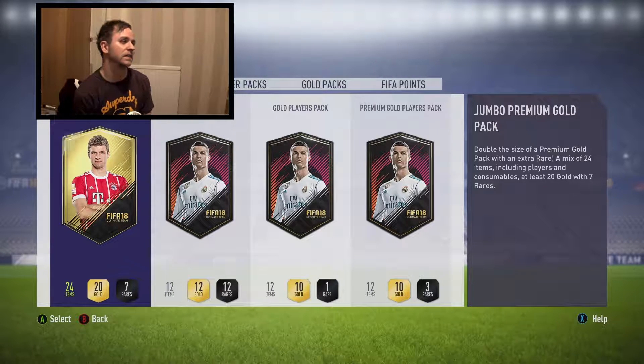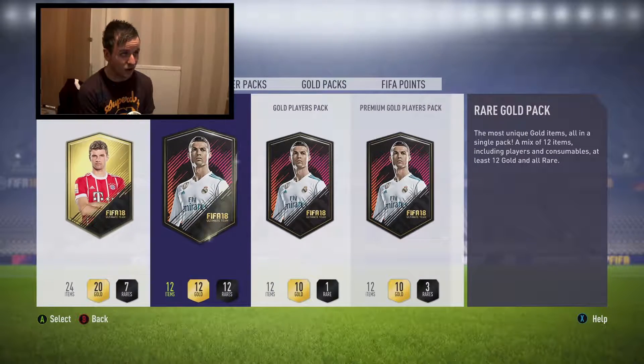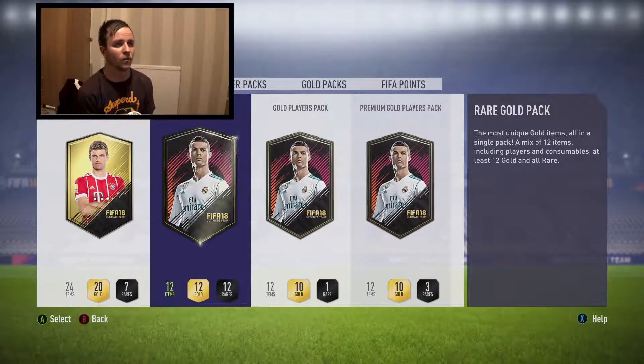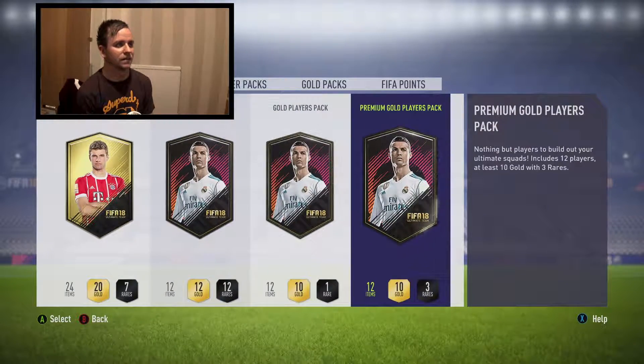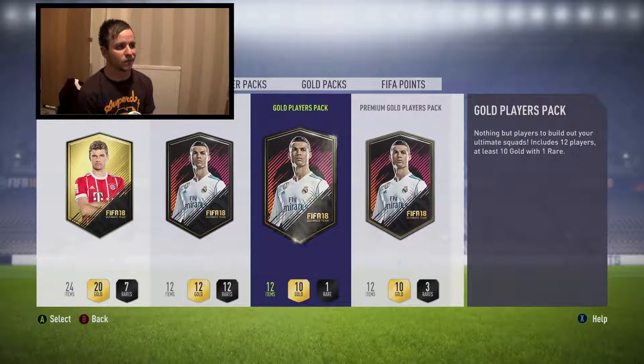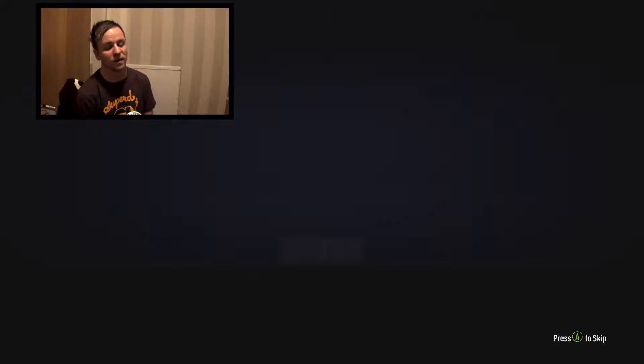But anyways, we've got these packs right now we're going to do first. We've just done the marquee matchups, the new one that came out today. So we've got a Jumbo Premium Gold Pack, a Rare Gold Pack, a Gold Players Pack and a Premium Gold Players Pack. They're not all the most fantastic packs in the world, but we're going to do it anyway. We'll open the one with just the one rare first.